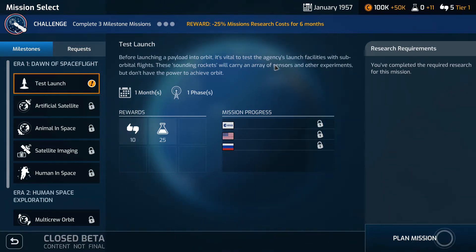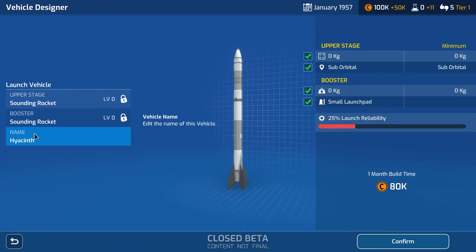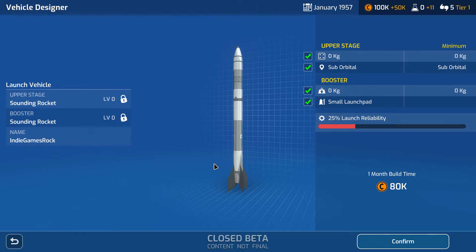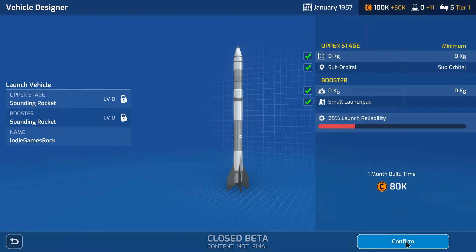This is a one-off impressions video. I will do two missions in this part: one is a milestone test launch, and the other is a satellite mission. The game states on its website: 'Lead the major space agency as you guide humanity to Mars in this strategy simulation game. Construct a base, design and build rockets, conduct missions throughout the solar system, and write your own history of space exploration.'